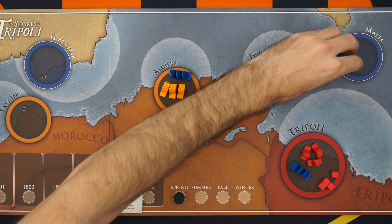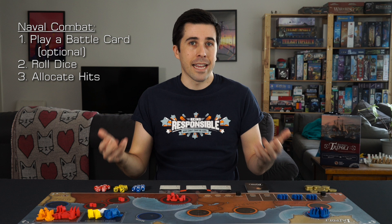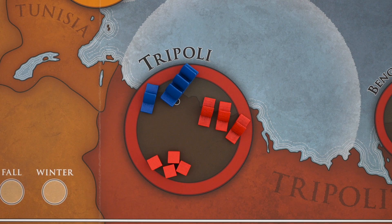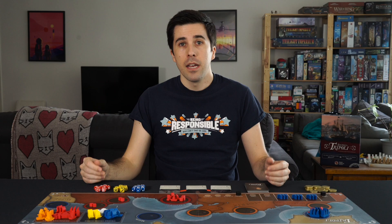Let's put one gunboat in each fight, and then we'll resolve each one separately. Naval combat plays out like this: first, both players can play a battle card, then you roll dice based on the ships you brought. Each player allocates hits, and then all surviving US ships move to Malta. Some cards are battle cards, which can be played if their conditions are met. The attacker plays theirs first, then the defender — the effects are applied, and the cards are removed from the game. Each frigate will roll two dice, whereas corsairs and gunboats only roll one. You can match the colors if you want, but if you need more than eight dice during a battle, feel free to use any of the other dice to fill your ranks. Ships will only hit each other on sixes, so combat is not a sure bet.